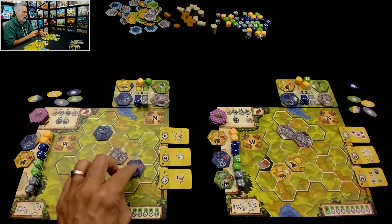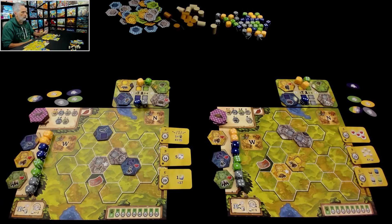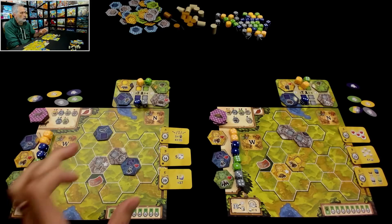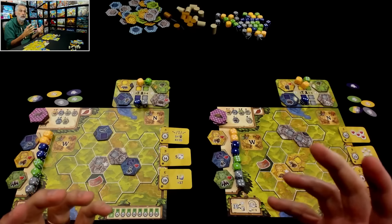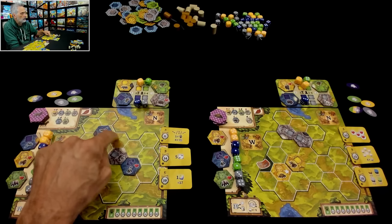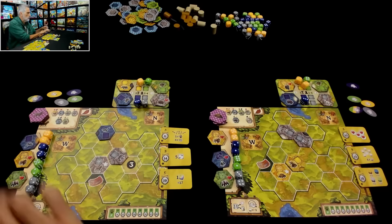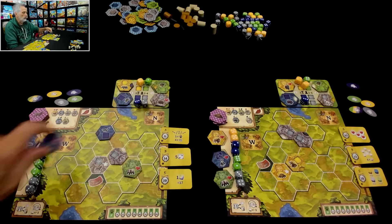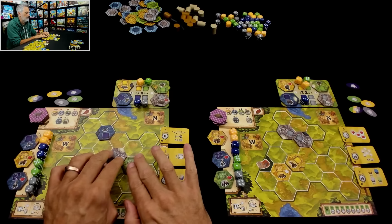What happened is I had a penguin randomly show up here and the panda was over there. I realized that one of many ways you can score in this game is to have a contiguous area of the same type of habitat. I could have put some blues over here to connect this water to this water, but it makes more sense just to swap them out — because on a later turn I can just put this up here and make that easier. So I made that swap.